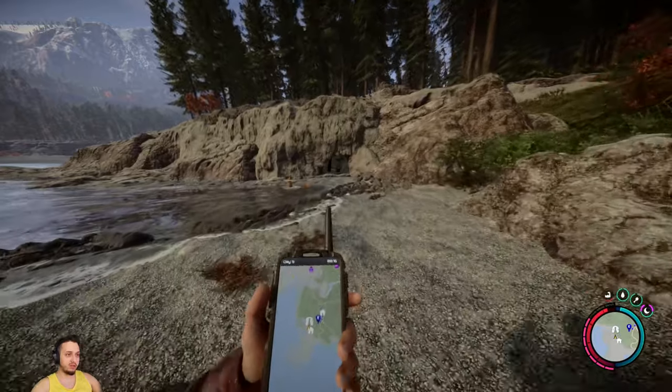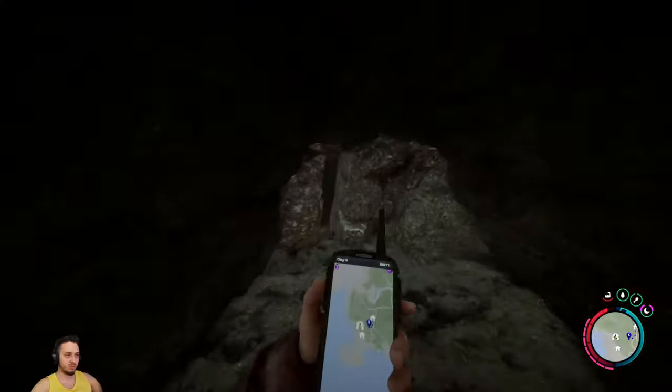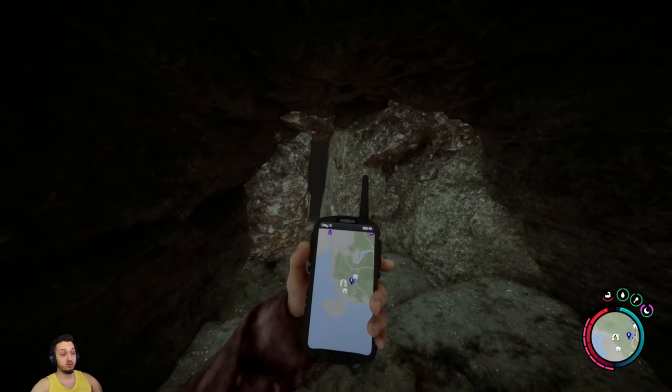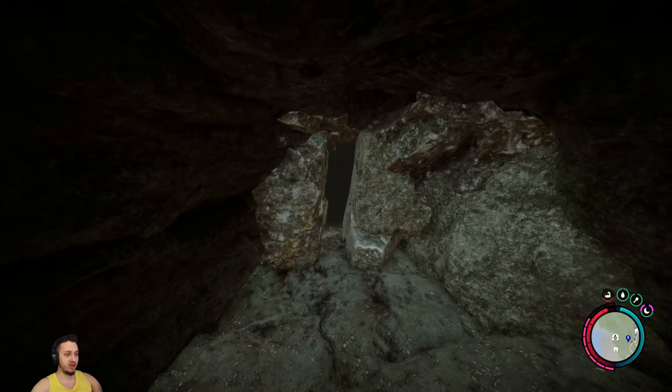There's a small cave we're heading into. It does have a couple of those weird stomach things and a couple of jump scares with bats, so I'll try to cut those out. Make sure you grab a flashlight as well before heading in.